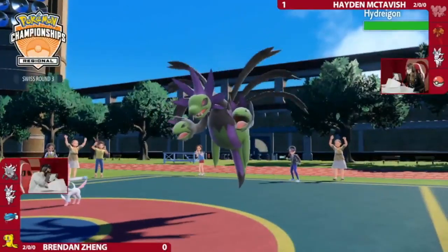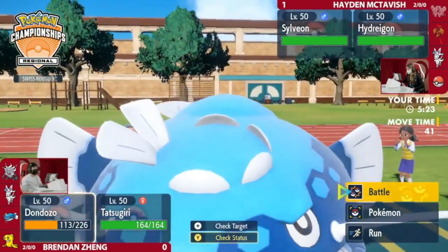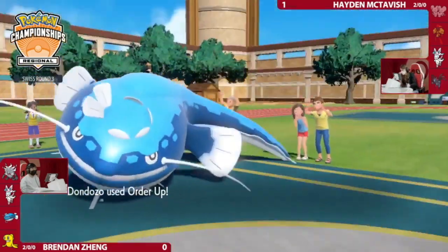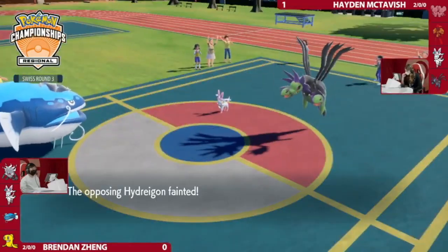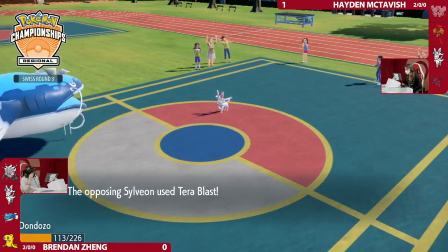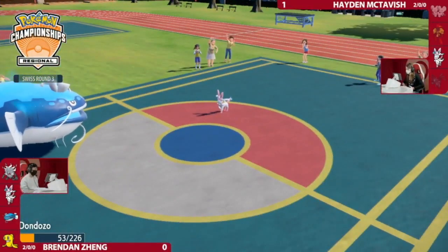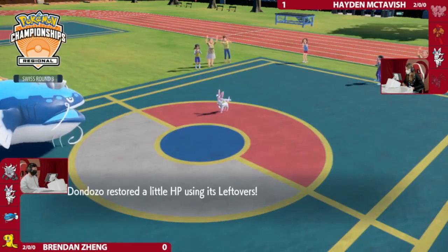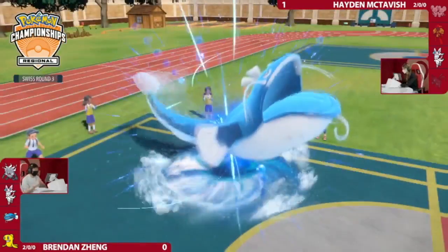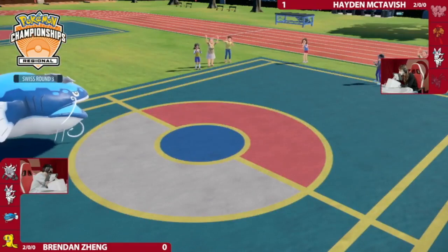It's Hydreigon in the back. So the Encore strategy would have been a little bit tough — you used the Tera on Ghost Maushold, and if you had locked it into Order Up, Hydreigon doesn't have the ability to Tera away its weakness. Order Up goes into Hydreigon — that's a one-hit knockout. Can Dondozo outlast this? Terra Blast should survive, even though it did a considerable amount. That's the power of Dondozo/Tatsugiri — once it's set up, it one-shots everything.